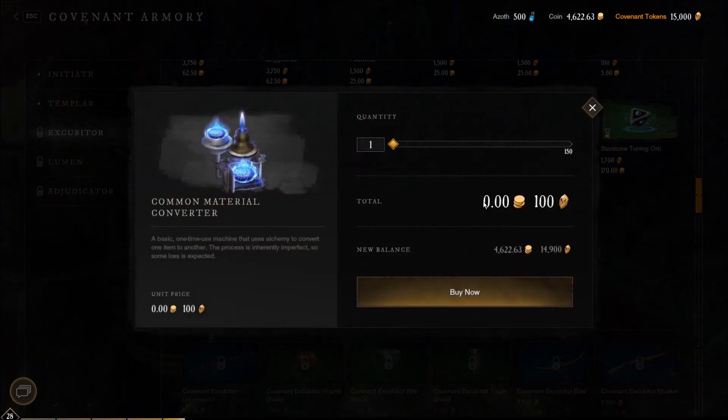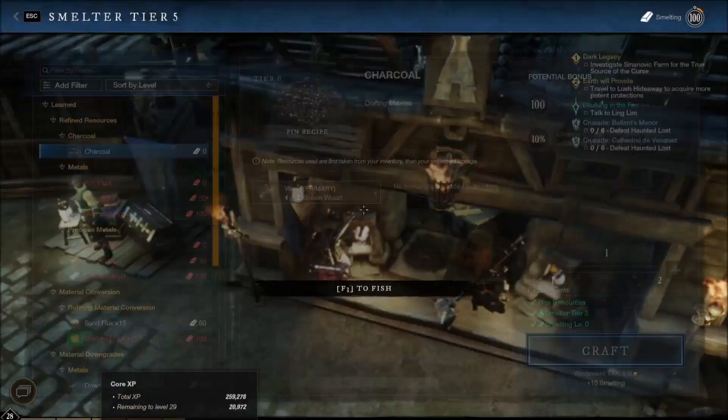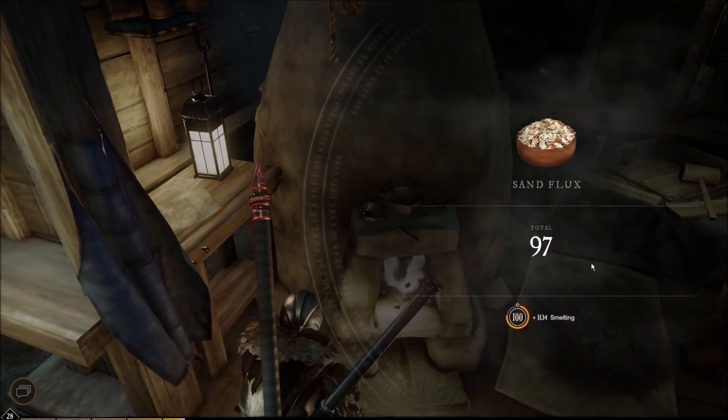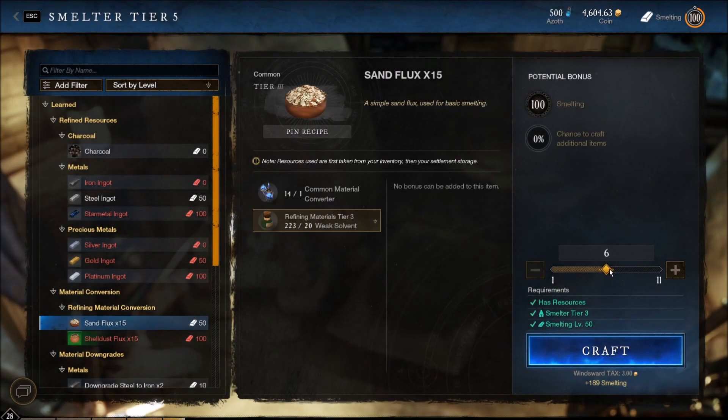Common material converter — no coins, 100 tokens. Let's pick up 20. We're almost at 5,000 gold since we don't use it on anything, so I am more than happy to get rid of some of it. I'll convert about half of all the materials I have. Let's do it.